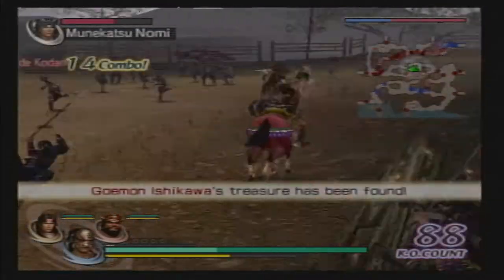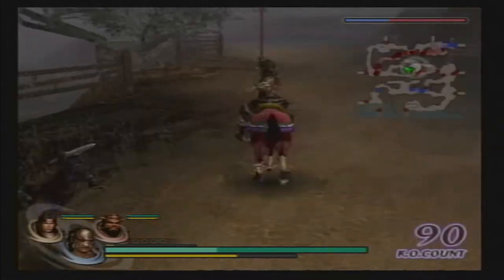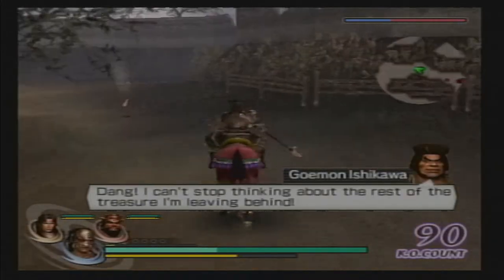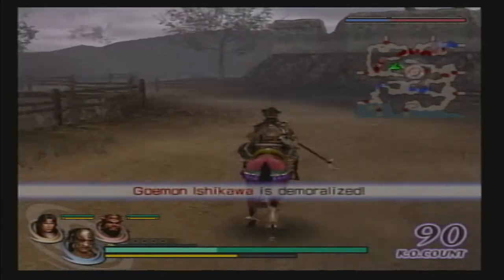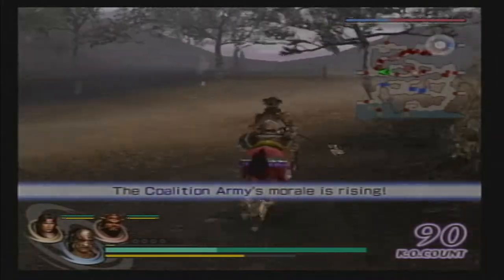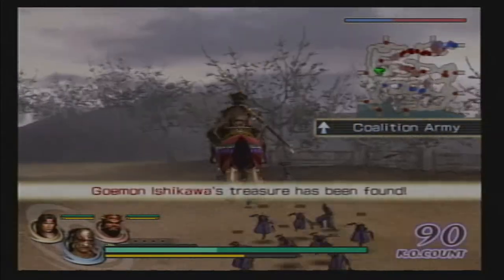If you want to get this done a little bit quicker, don't knock him off his horse. It'll take a lot longer to reach his escape point, so you'll be waiting around for a good while. Leave him on his horse, run away, and go get these kills back in this area.